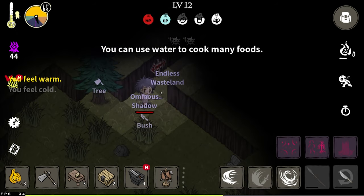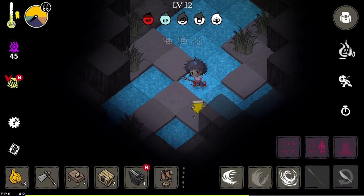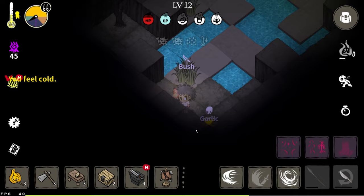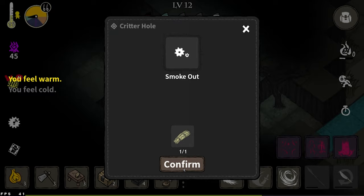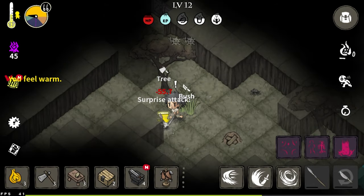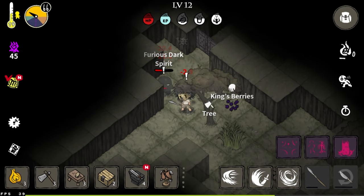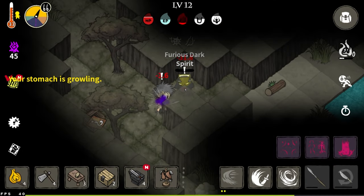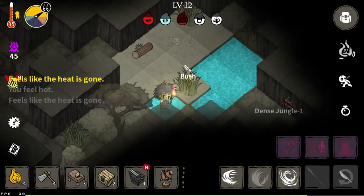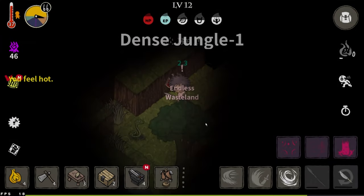To enter the dense jungle you first need to enter the endless wasteland. Whenever you're low on meat you should move and explore new lands — right now I just got one big meat and two small meat from moving. Raptors drop berries too. Dashing to close the distance is very useful. Dense jungle one — we made it!